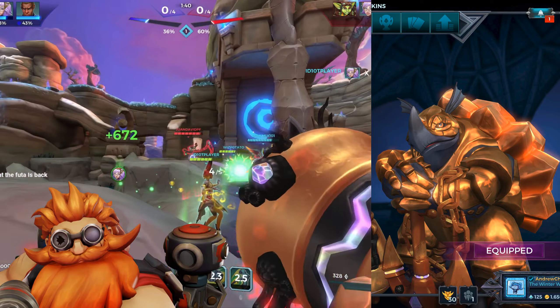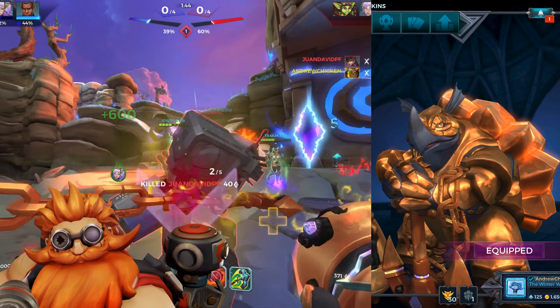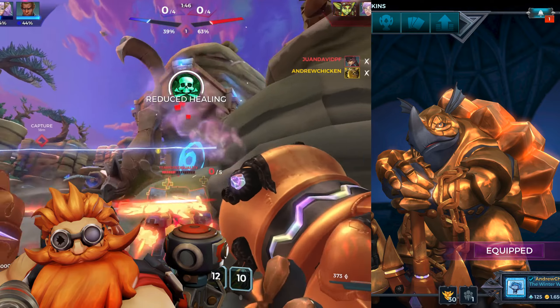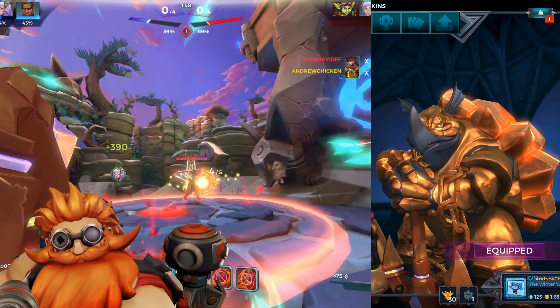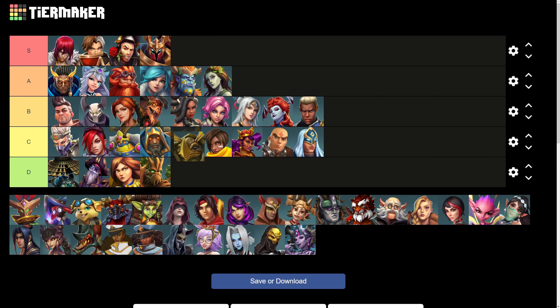Makoa just looks really silly, and he's a hard champion to make a good gold skin for due to his unique nature as a giant turtle. His black is too muted, and his shell looks like it's made of cheese. It's a very mid skin, and so it ranks in the C tier.